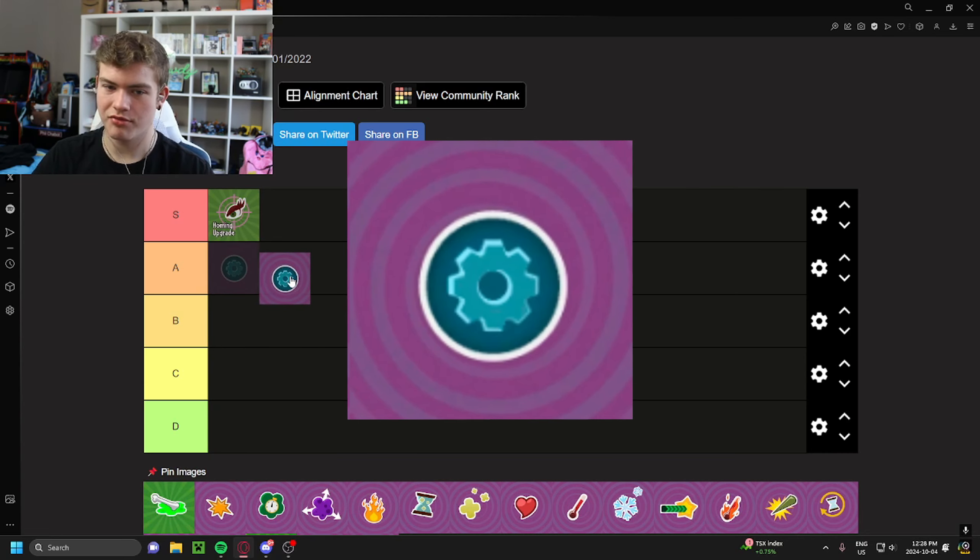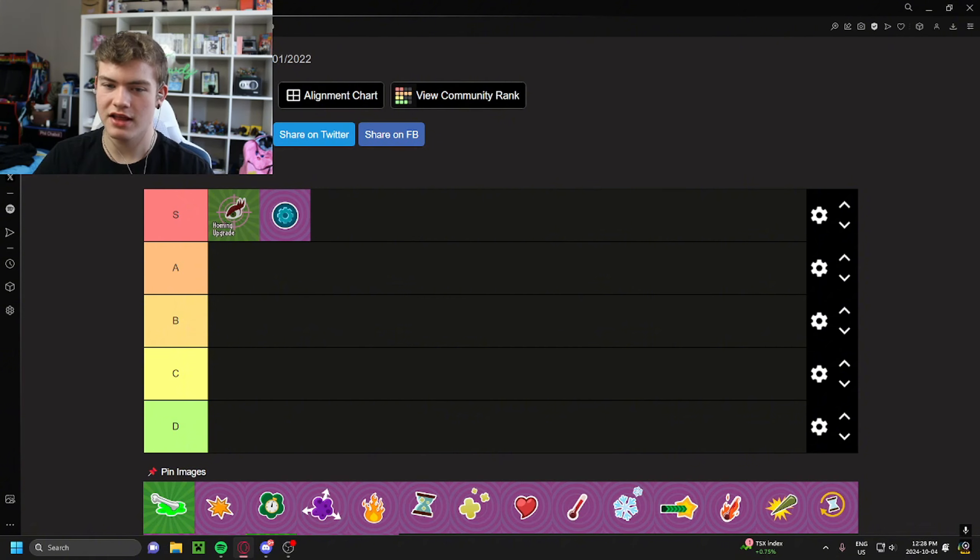The next upgrade is the ammo upgrade — another S tier upgrade. If your character has an ammo upgrade, on 99% of cases you're going to be putting it on. You just get extra ammo in your magazine. What's there not to like? This gives your character more kill power in case you're missing a couple shots when you're shooting your entire clip. Ammo upgrade, just easy S tier. I think every single character gets the ammo upgrade besides chompers. Easy S tier upgrade.